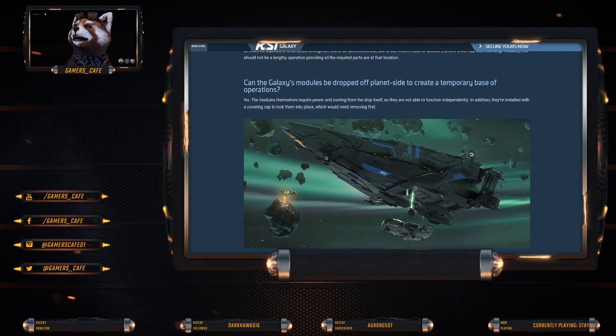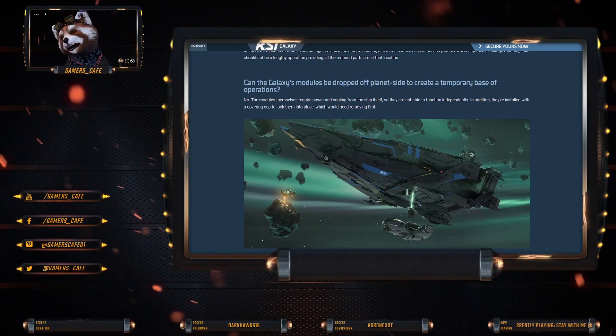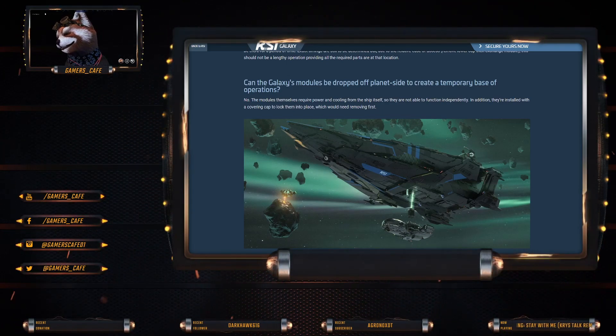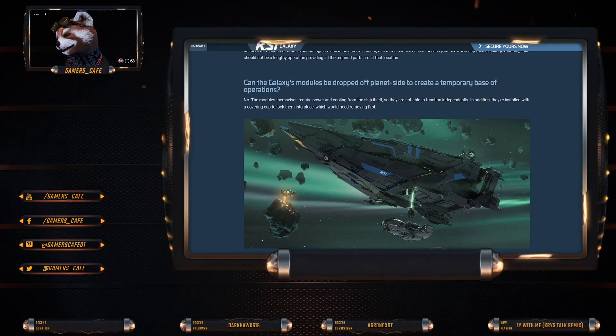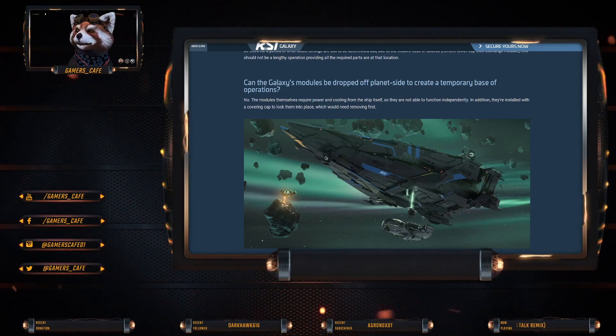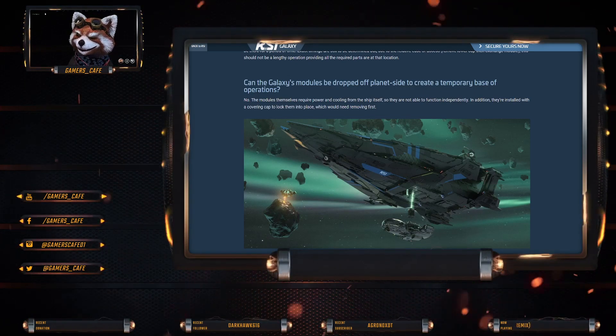Can the Galaxy's modules be dropped off on a planet to create a temporary base? No. The modules themselves require power and cooling from the ship itself, so they're not able to function independently. In addition, they are installed with a cover cap to lock them in place, which is why they need to be removed first.